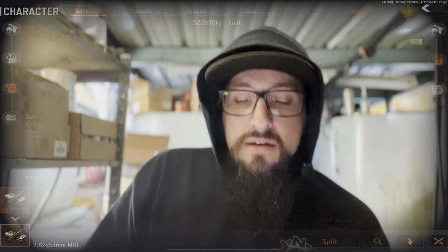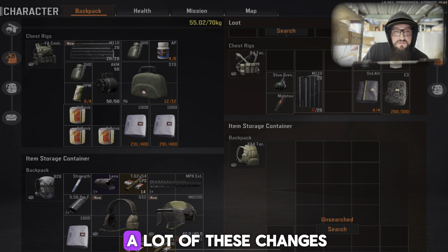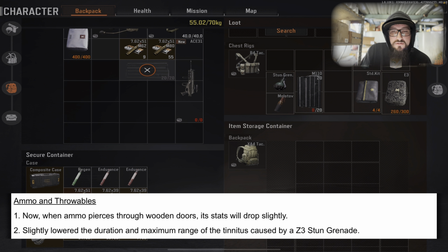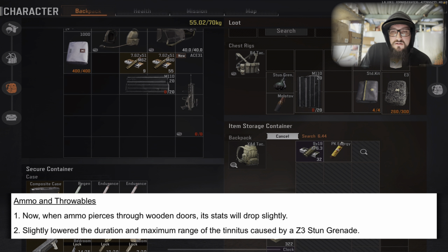Lowered the recoil granted by accessory mods on the first two rounds fired from an ACE 31. Increased the impact burst fire has on a weapon's accuracy. Further increased the impact barrel size has on accuracy. Adjusted the recoil control of opening shots fired by F2000 and AEK. Improved how damage dealt to the RPK-16 gun shield from throwables is calculated. I'm happy to hear a lot of these changes.